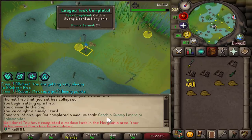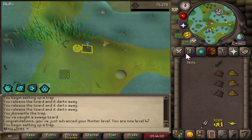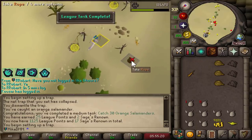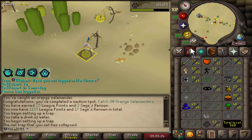Let's take a look at the XP we got from this — 1.2k, beautiful. We get a catch a swamp lizard task completed as well, and another one actually. We got catch a lizard and catch a swamp lizard. Just got 47 hunter, and I should now be able to catch orange salamanders. 30 salamanders done and we're almost at the point where we get game-logged for 6 hours — that's kind of cool, but not really.